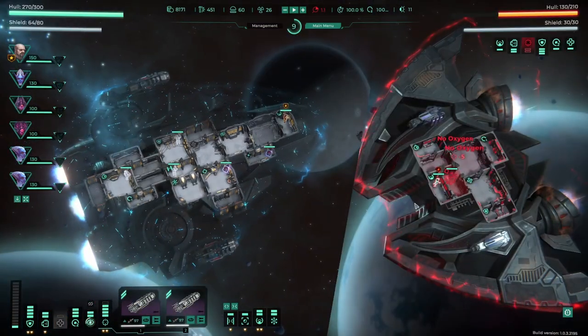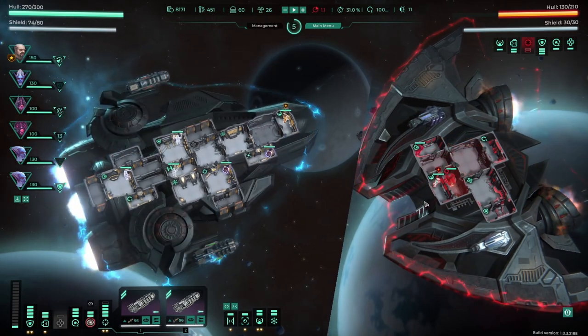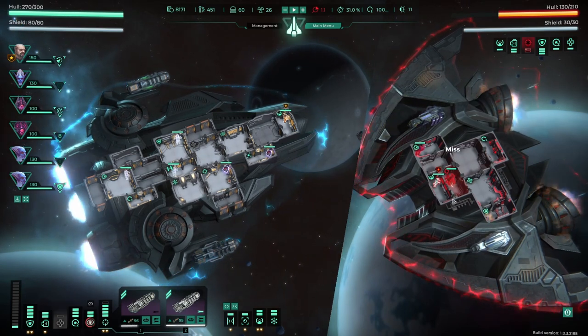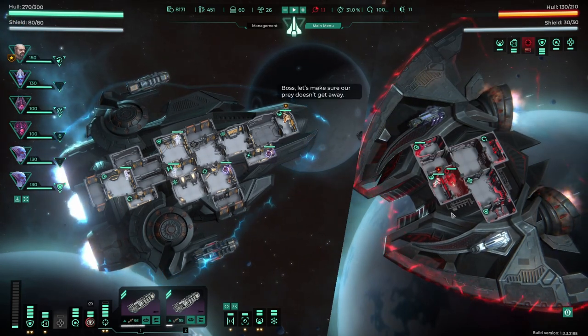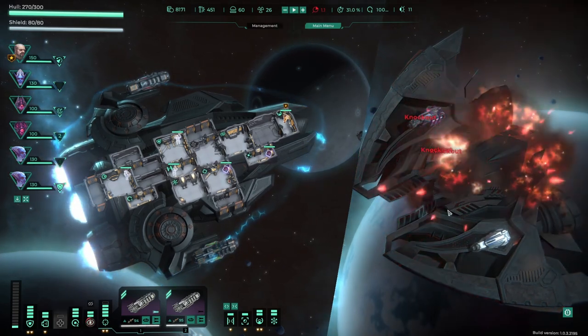Master Gunner instead grants a 20% chance to deal double damage. For overall damage it's very similar to Weapon Expert, but it becomes more effective when using weapons that consume ammo. In this case, firing a single projectile that deals double damage is better than using two missiles or bombs for the same effect.